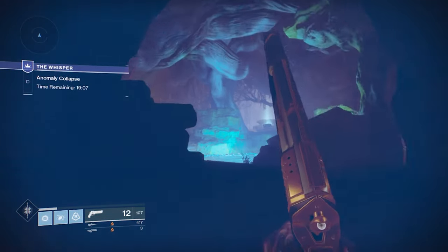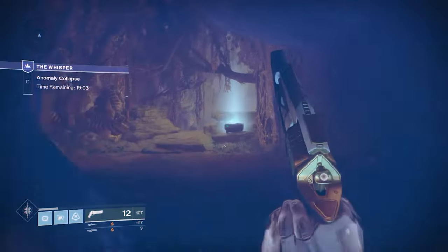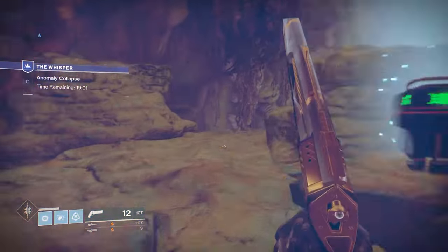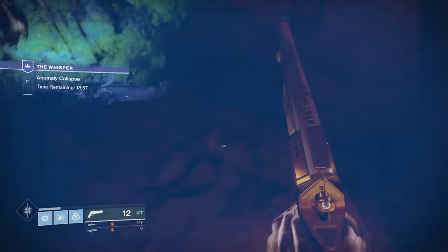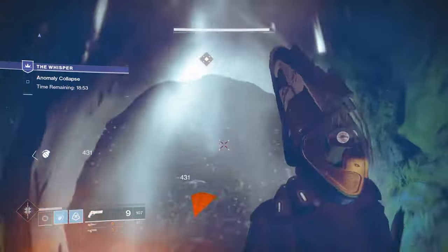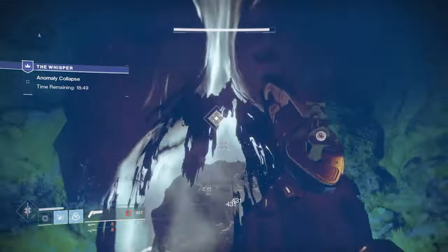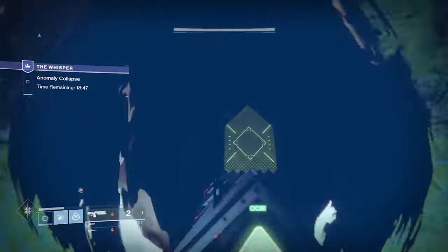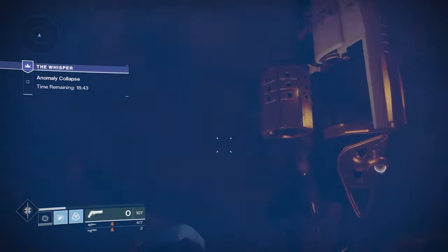Originally in Destiny 2, when we did this, you actually had to wait for a specific public heroic event on IO. It was really kind of annoying because sometimes it wouldn't show up, or we had bugs with it. In this first area, you have to take a blight down. Knowing what I know now in Destiny 2, you can just stick on top of the blight and get it without taking any damage — and with the new sandbox, it'll be a little easier to do that.